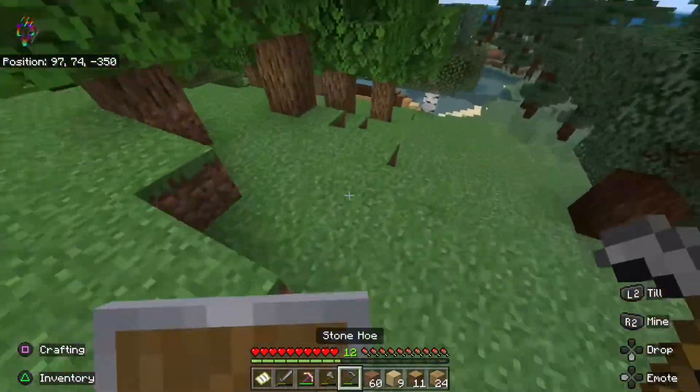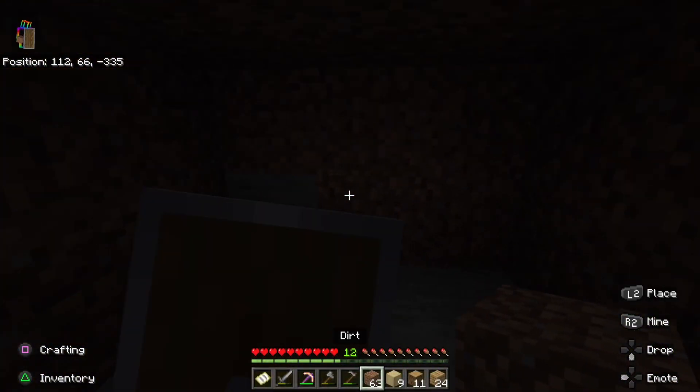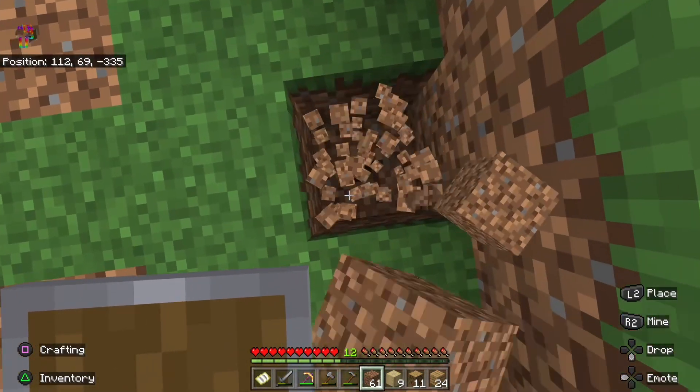And that is a pretty cool entrance. Because let's say I'm running — bop — you're in. It's super cool. You can't go two blocks deep though; it's only one block deep, so it's not great.